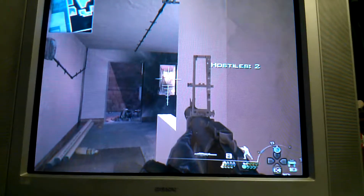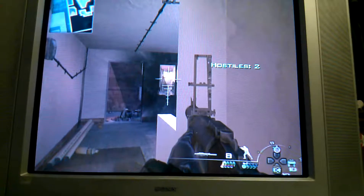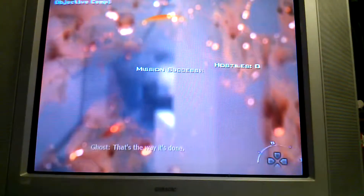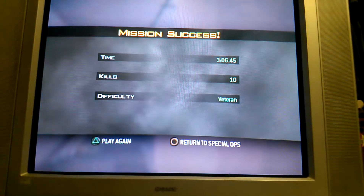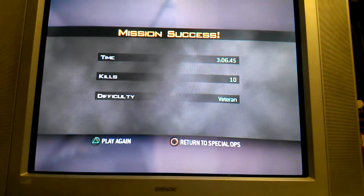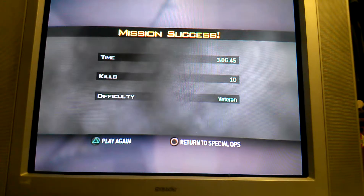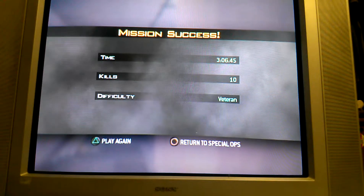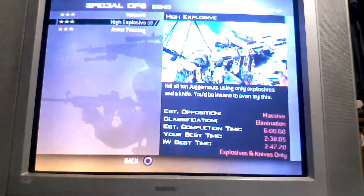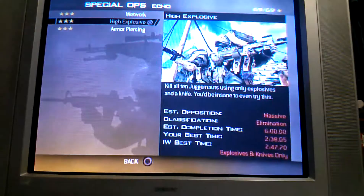I think they just got spawned at the same time, those last two. Let's see where we see them. Where's your friend? And that's the mission, guys — that's how you do it. 3:06 — not my best time. Make sure you look at those stats: time three minutes six seconds, almost six and a half seconds, all 10 kills, difficulty is Veteran. We'll go back to my Special Ops screen — my best time is two minutes 38.5 seconds.